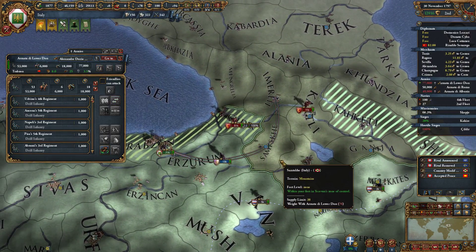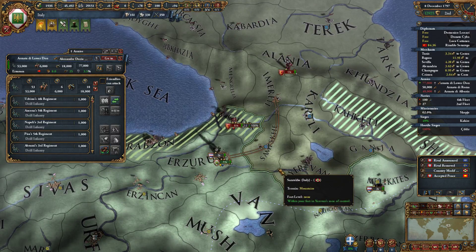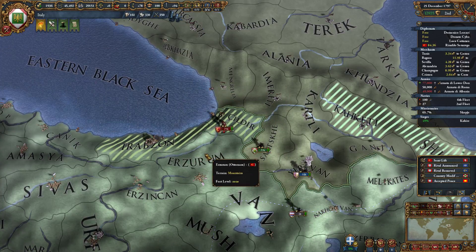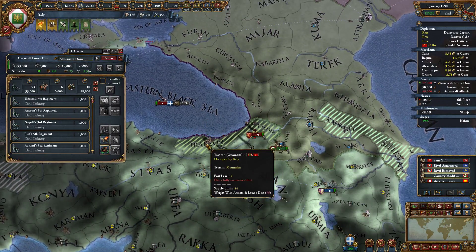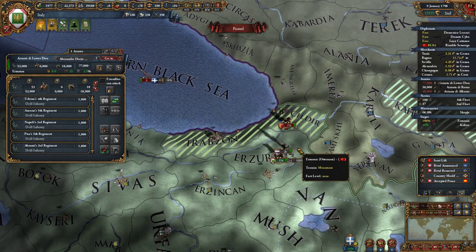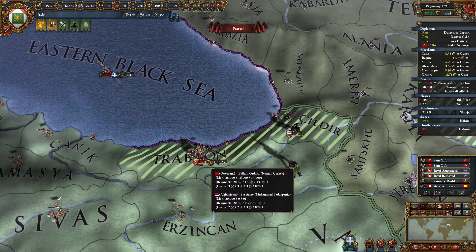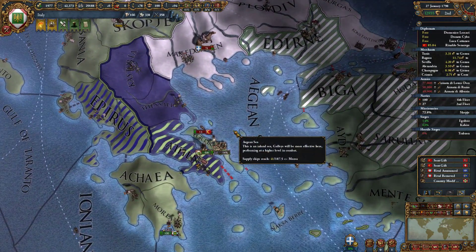Can I cut them off somehow? They have 61,000 men. Where are these guys going — Emirati? We're not going to get there in time. Maybe we just hang out in Trabzon for a little bit. They're going for Trabzon, I think. It's mountains — I don't want to attack in the mountains, I won't win. Can I get there first? I don't think so. I'll get there on the 23rd, they'll get there on the 2nd of February. They're not locked in yet. Let's see how that goes. Let's take Negropont.